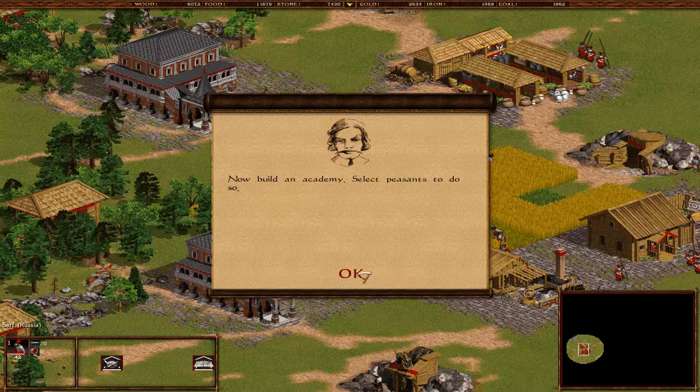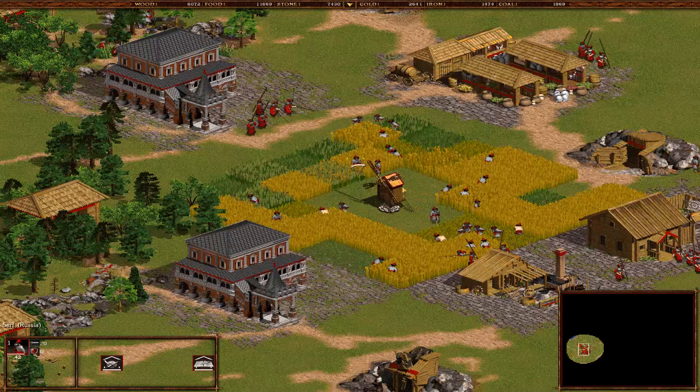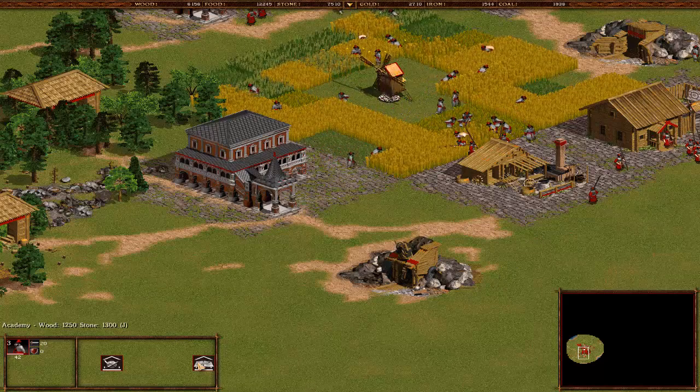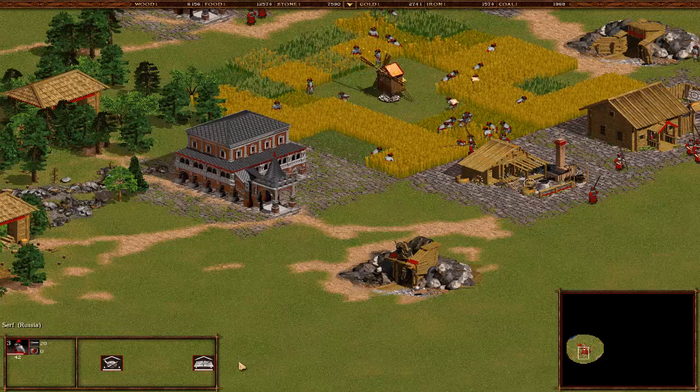Now build an academy. Select the peasants to do so. These two peasants that are not doing anything are gonna build an academy. As you can see, the academy needs 1250 wood and 1300 stone. J and B are just your shortcuts of course.